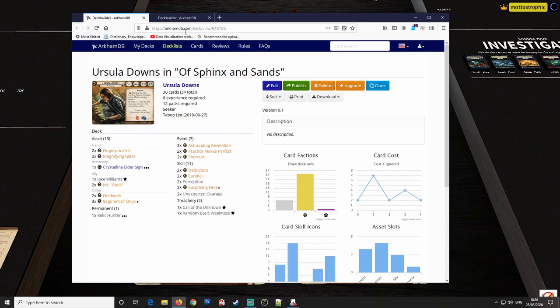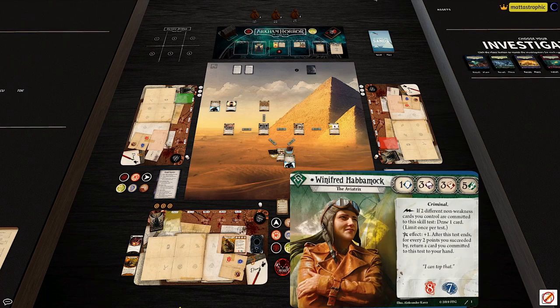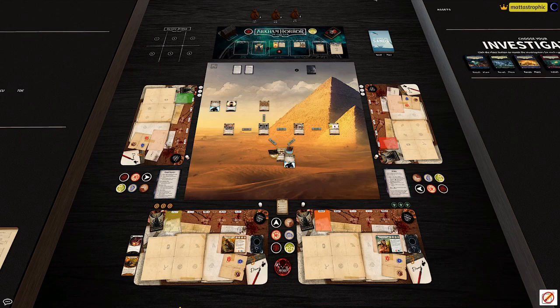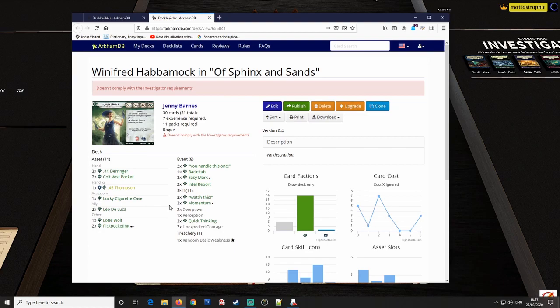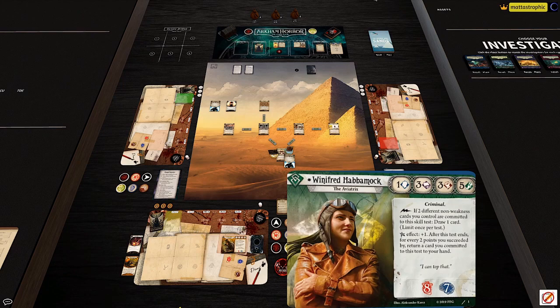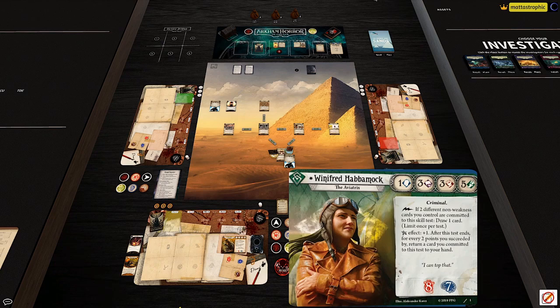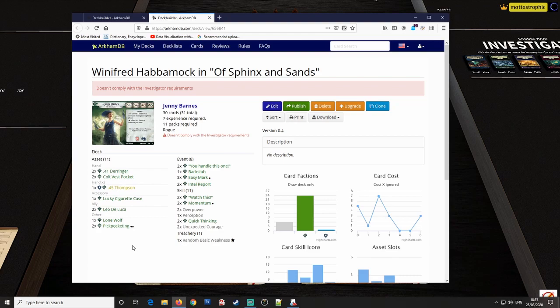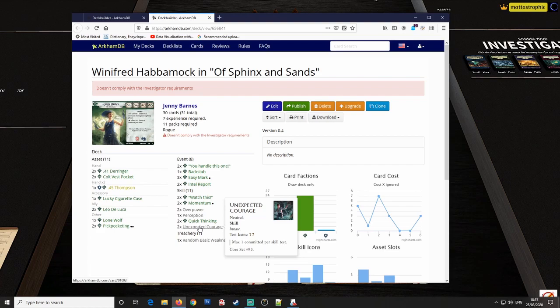I'm using Jenny Barnes as a placeholder for Winifred. Winifred seems to like skill cards based on her ability to draw cards when you play them. One easy trap for Winifred is overloading every skill test just to replace cards in her hand — she has to commit two cards and then draw one, so she's not netting cards. That guided my selection toward skill cards that do things on their own, not just clones of Unexpected Courage.